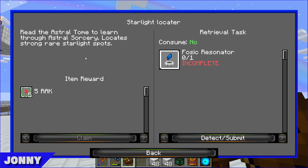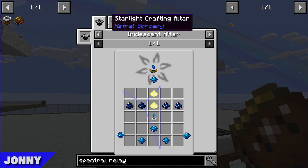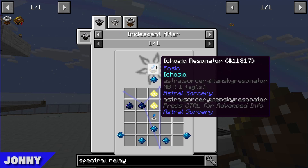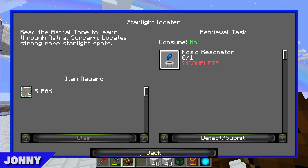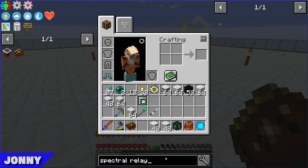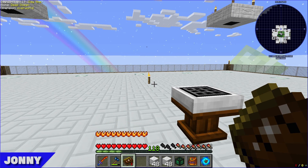Moving on — the starlight locator quest just says to read the Astral Tome. The fossic resonator has a basic version and a domic version, but they can't make any of them right now because they need liquid starlight. Next up: the light well.